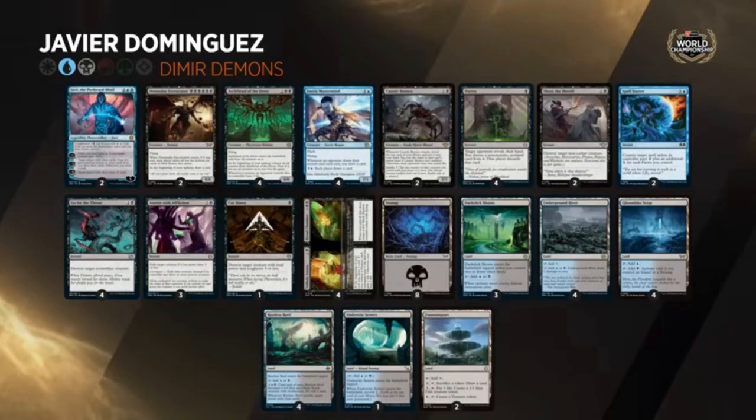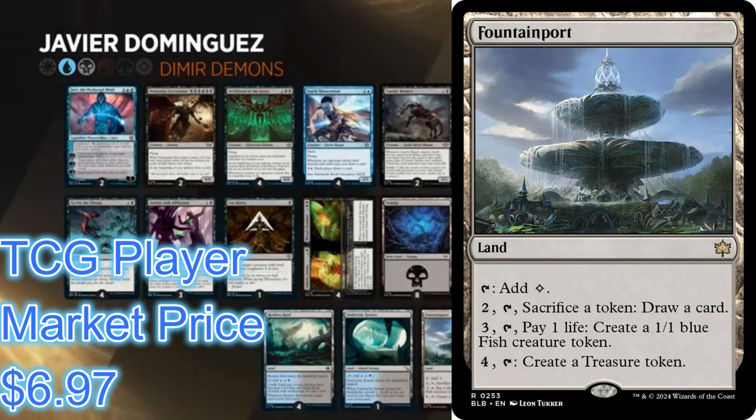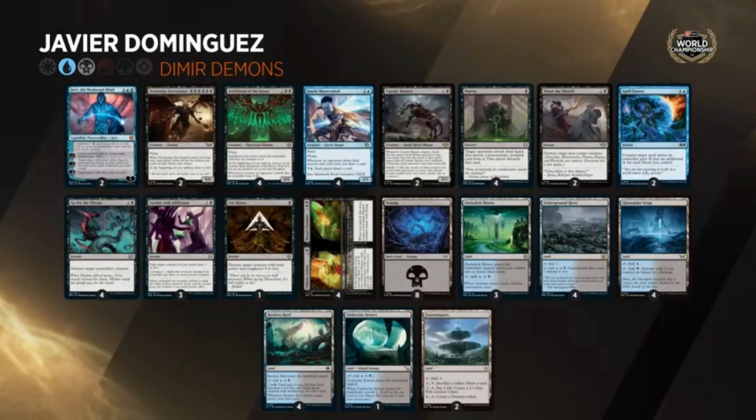Cut Down is a little conditional — if you've got a Heartfire Hero up and they try to Cut Down your hero, you can pump it with Monstrous Rage and get it out of range. But this deck only plays one Cut Down, so more than likely your creature is getting hit with Go for the Throat or Anoint with Affliction. Heartfire Heroes are going to get Anointed most of the time because it exiles rather than destroys. The Fountain Port is another draw engine — I like it if you're not playing Demolition Field, and Demolition Field is a very good card in this format for Fountain Port, Restless Reefs, Restless Cottages, and many other man-lands.